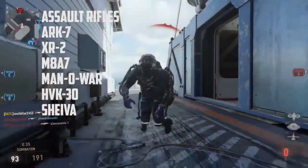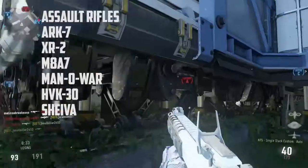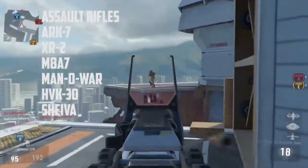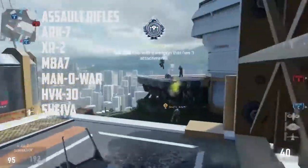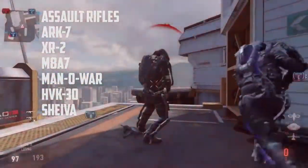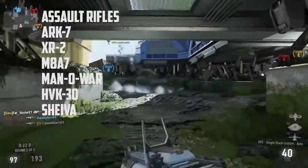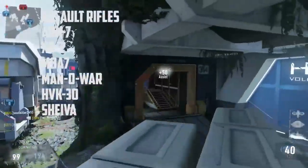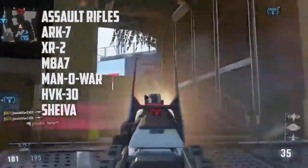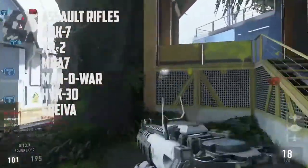We have the ARK7 — this is a low recoil assault rifle, sort of like the AK-12 from Advanced Warfare. Like most AKs in previous Call of Duty games, it's basically just your standard AK in this game. Next is the XR2, a three-round burst gun. This is a fairly good gun with a decent time to kill.